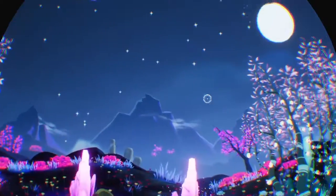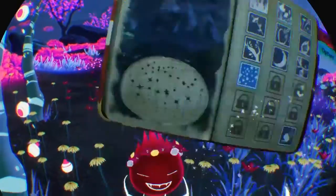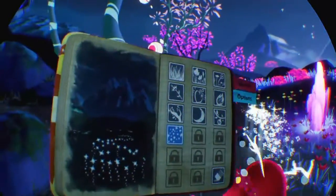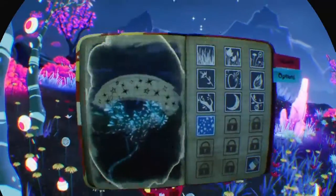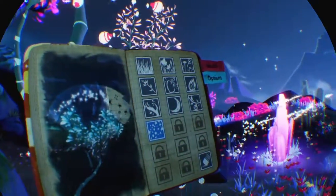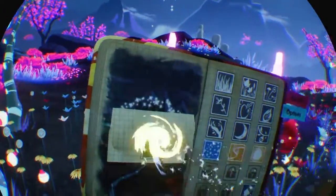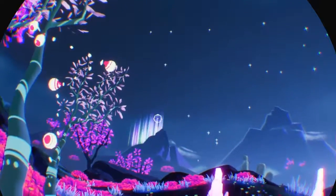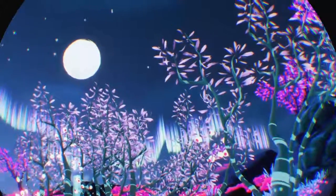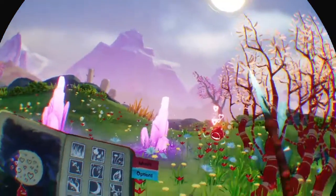On va mettre des étoiles partout. Encore des étoiles — en les mettant ça le fait voler. Il va me redonner un autre motif. Il souffle sur les fleurs. Et là en vert c'est vraiment très beau — Aurora Boréale, là ça donne, franchement c'est vraiment très beau. Il veut aussi qu'on remette le soleil — pareil, on peut mettre petit ou grand selon qu'on le pousse ou qu'on le tire vers nous.